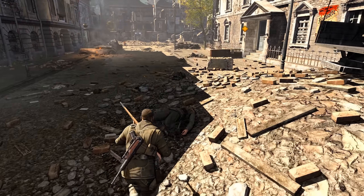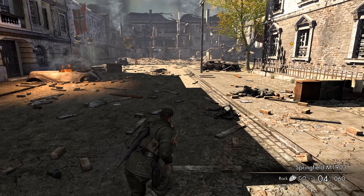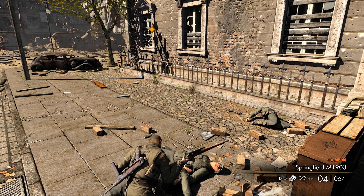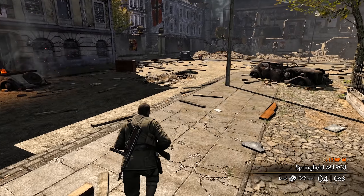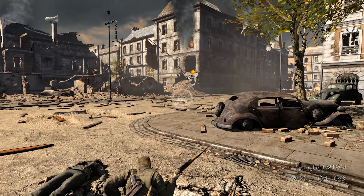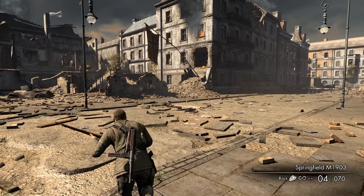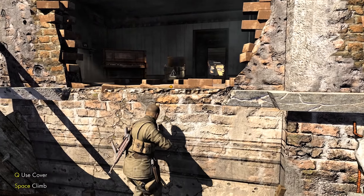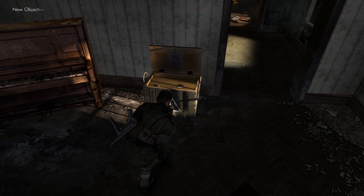Let's keep picking up whatever ammo I can off these guys. This group up ahead is where most everybody ended up going down. Got a lot of MP40 ammo, which will be nice. Just like you guys saw in the tutorial when we had everybody grouped up and I took down five guys at once — I want to make sure I have enough ammo to pull off something like that again if the opportunity arises.